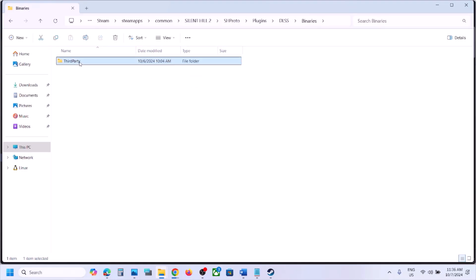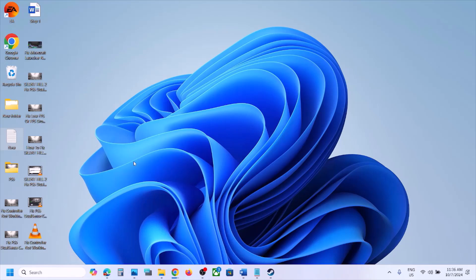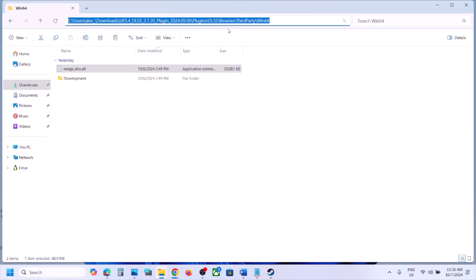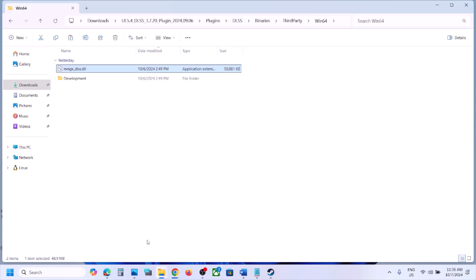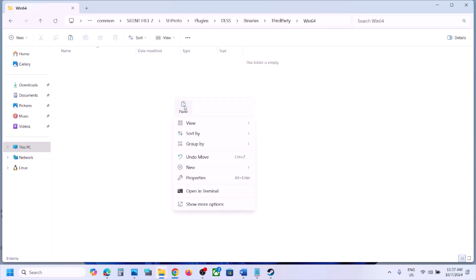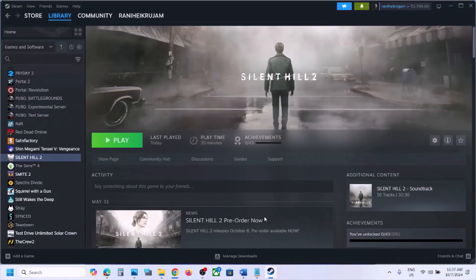Before replacing the file, create a backup: copy the old DLL from the game installation folder (Plugins > DLSS > Binaries > ThirdParty > Win64) and save it somewhere safe. Then copy the new DLL downloaded from Nvidia's website and paste it into the game folder at that same location.